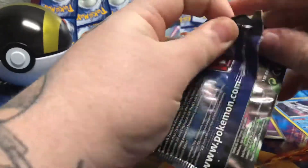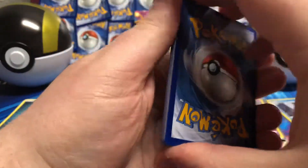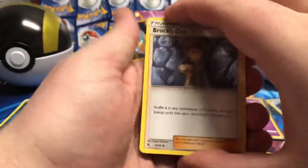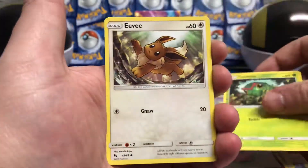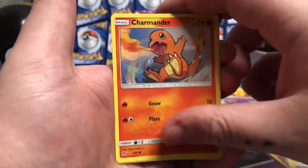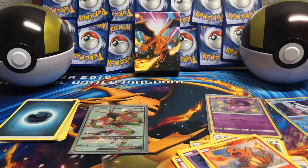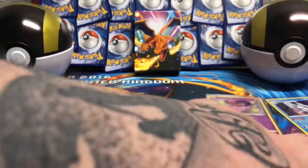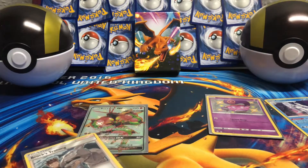We have a Mewtwo from Hidden Fates now. Let me know in the comments, guys, which one of the sets is your favourite — Hidden Fates or Shining Fates. We've got Dark Energy, Metal, Brock's Grip, Chansey, Graveler, Jigglypuff, Caterpie, Eevee, Ekans, Charmander, a Reverse Holo Eevee, and a Brock's Training Holographic. At the minute I would say Hidden Fates is just pushing the pack battle with that full art Buzzwool. But Shining Fates has got a packing hand.